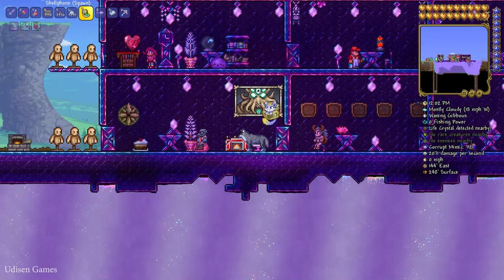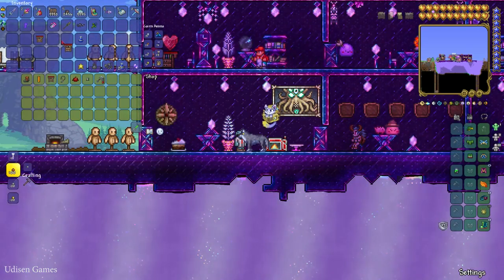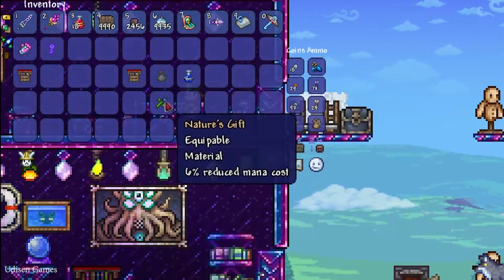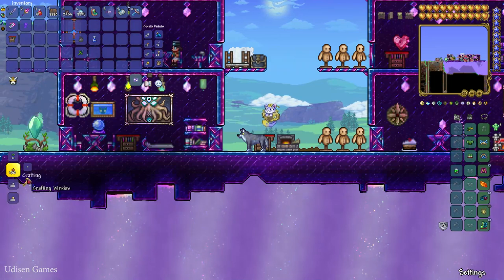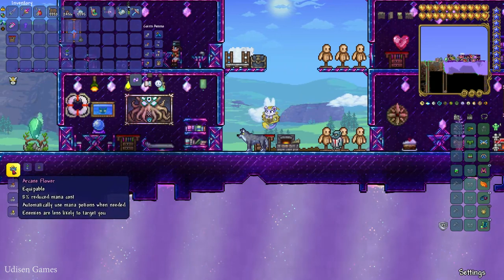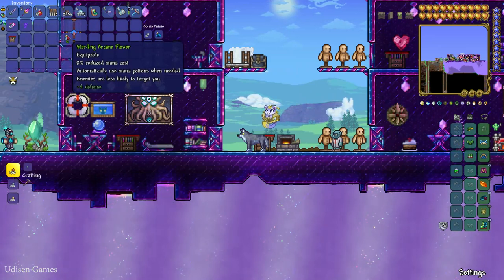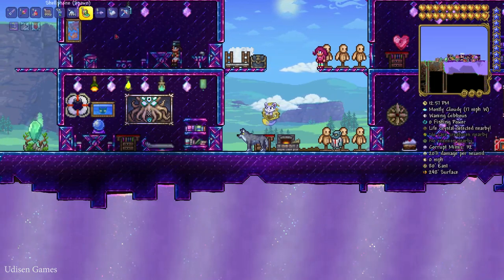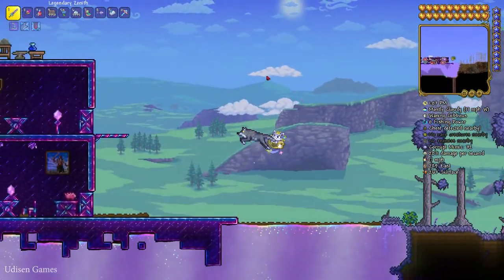Find the Goblin Tinkerer NPC. Prepare 10 gold coins and buy the Tinkerer's Workshop. Now we must collect the Tinkerer's Workshop, Putrid Scent, Mana Potion, and Nature's Gift. After that, place the Tinkerer's Workshop — it is a normal workstation. First, craft the Mana Flower. Then create the Arcane Flower: 8% reduced mana cost, automatically uses Mana Potion when needed, and enemies are less likely to target you. Definitely it is a very valuable item for early pre-hardmode for the Mage class.